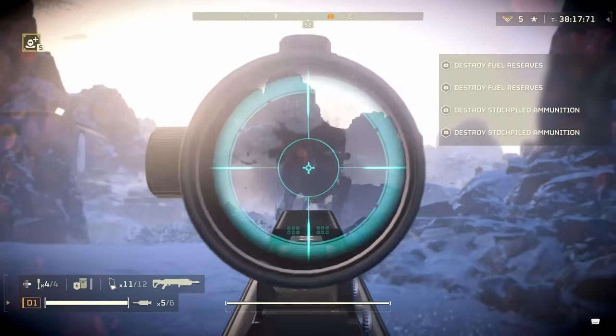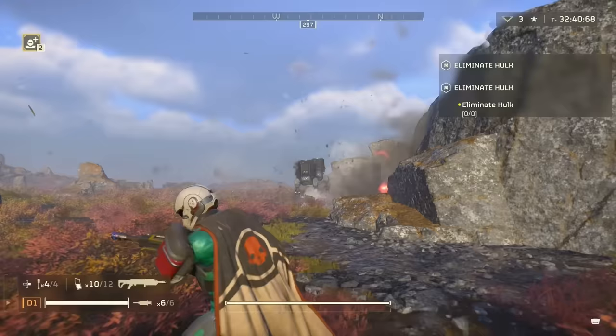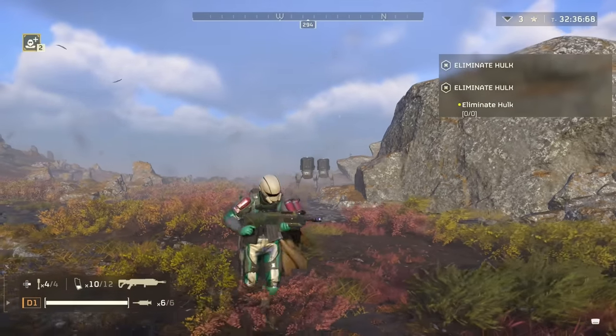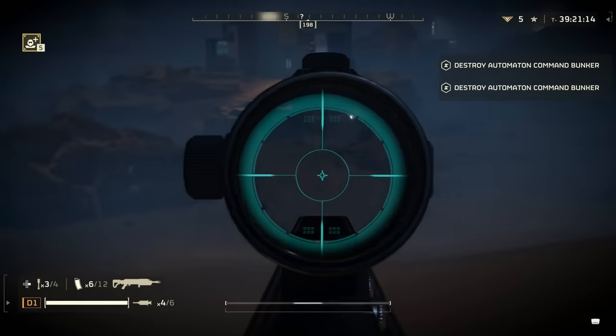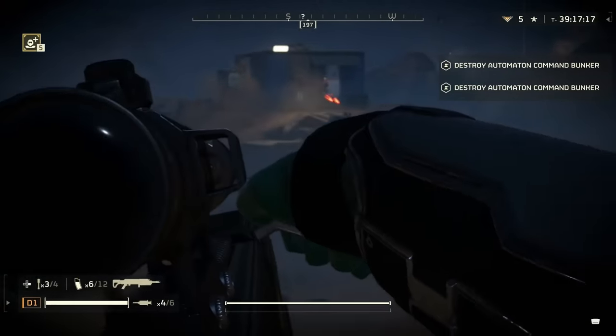For Striders, this will one-shot them from the front due to the explosive damage, though it's not always consistent and may take two shots. Crotch shots tend to be pretty reliable rather than going for the main faceplate, or shooting the ground next to them seems to take them out reliably with the splash damage.